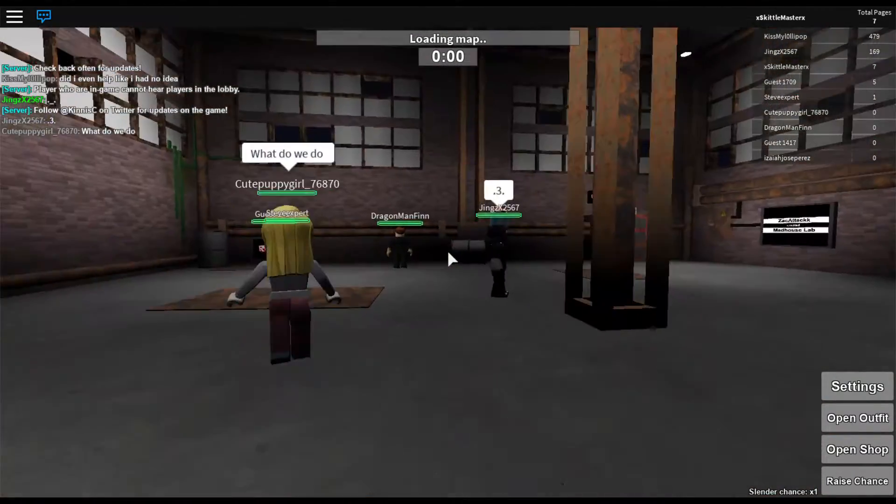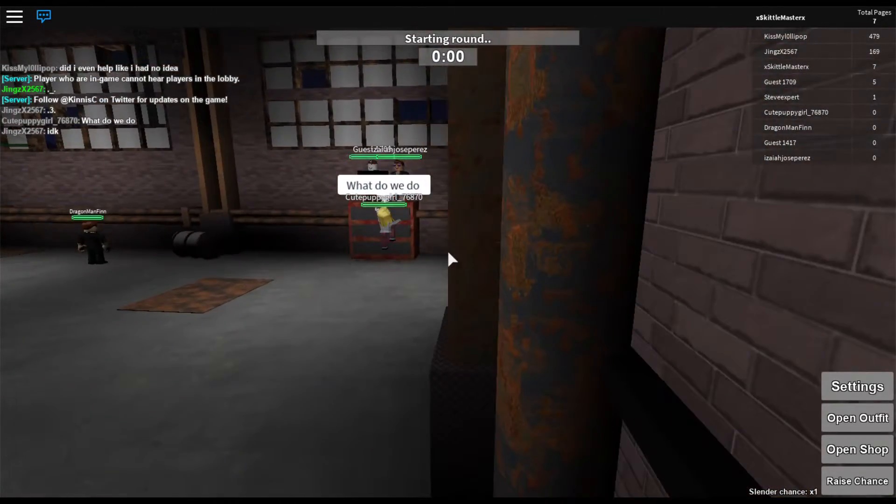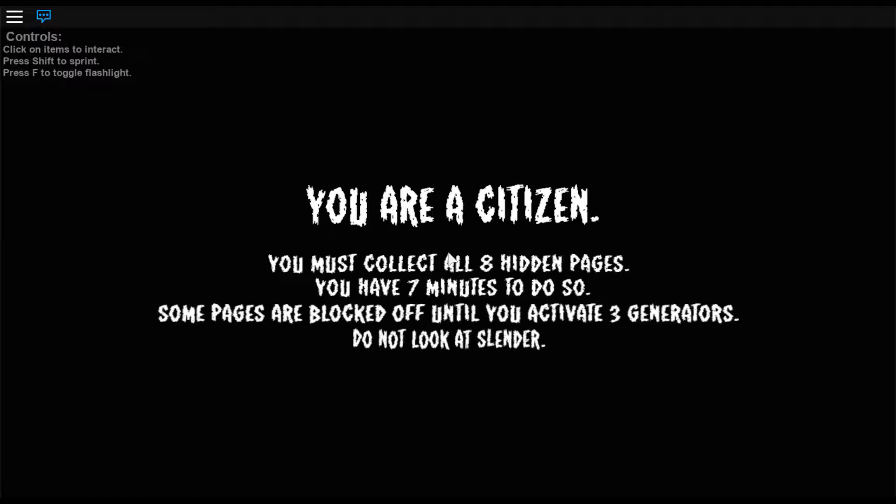So we're just going to jump right into this. I will play this game with a couple of my friends who also play this game. It's been forever since I've played it. Here we go. You are a citizen. You must collect all eight hidden pages. You have seven minutes to do so. Some pages are blocked off until you activate at least three generators.